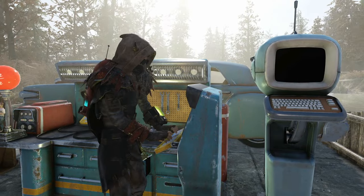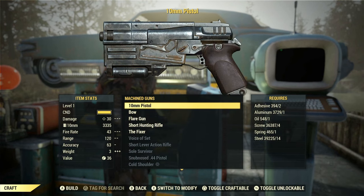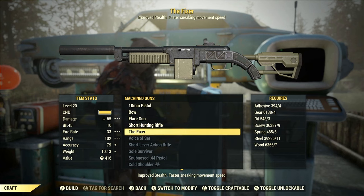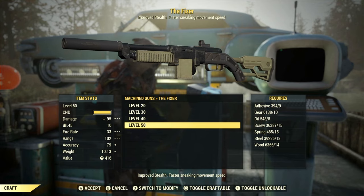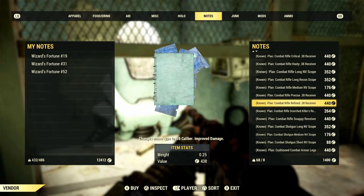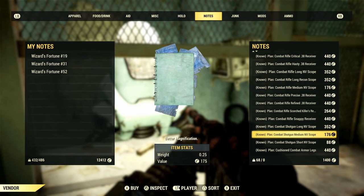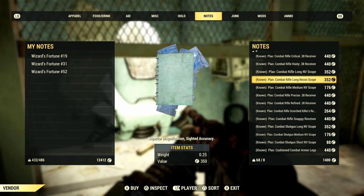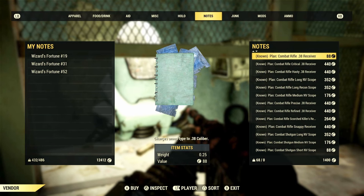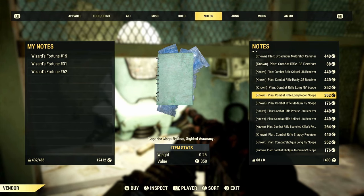If you've managed to obtain the Fixer plan, you'll now have the ability to craft the Fixer for yourself. As your character levels up, you'll be able to craft a Fixer under the Machine Guns category at any weapons workbench for the appropriate level your character is at. To quickly note, the Fixer shares the same mods as the standard Combat Rifle, so if you want to modify it to an automatic Fixer or modify the barrel or receivers, head to any train station vendor or any vendor selling plans, and purchase the plans for the Combat Rifle mods.